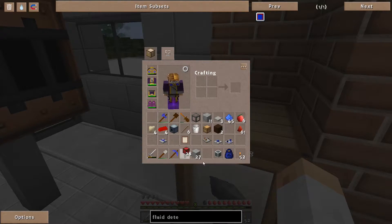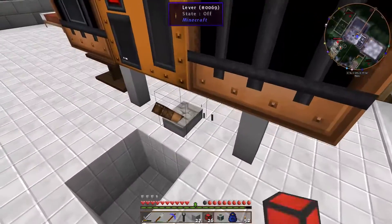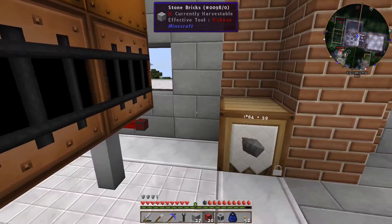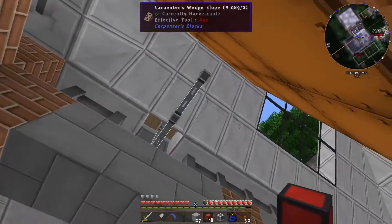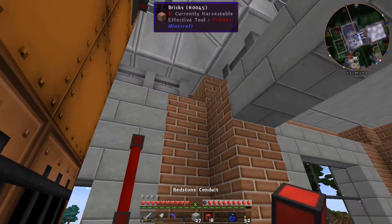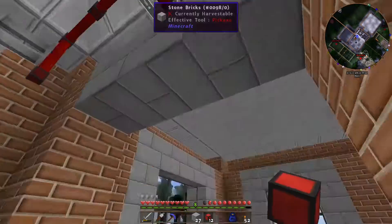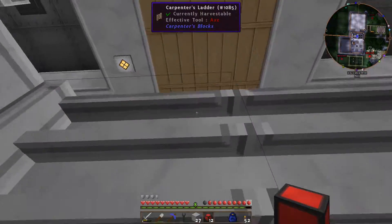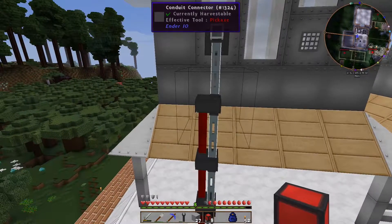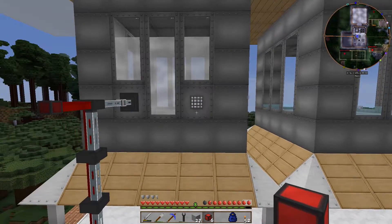So I'm just going to put down some redstone conduit like this, and run it up until here. Then I'll connect the pressurized fluid conduit here — extract, always active — and I want this conduit to go up to the tank. Let's go up and run it in here, like so.